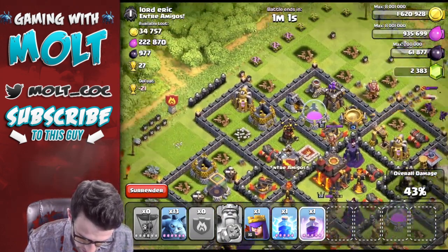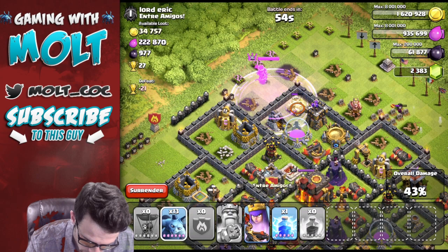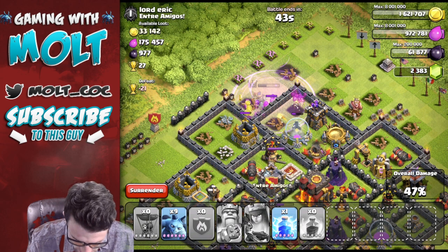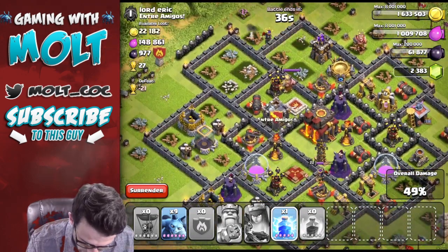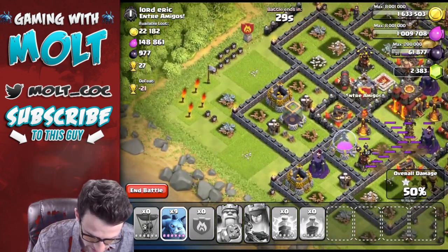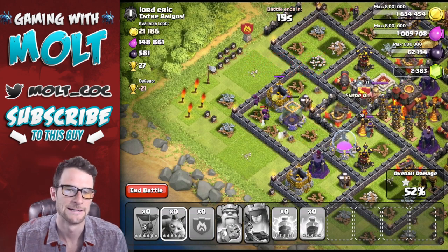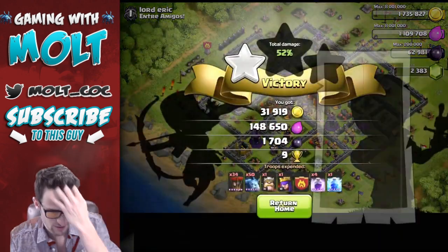We're going to drop off a rage right here and drop off our queen. We're going to watch her health very, very closely. We're going to use her ability right about now. Come on queen, do work for us. Take out that gold storage. 49% — perfect. We're going to lightning spell right here and get that 50%. Then we're just going to use the rest of our minions so that we don't mess up our training whenever we get back. So we're going to end the battle — we got nine trophies again. That was a base I'm not used to attacking, so I'm happy that went well.